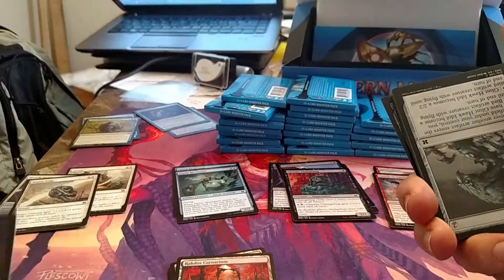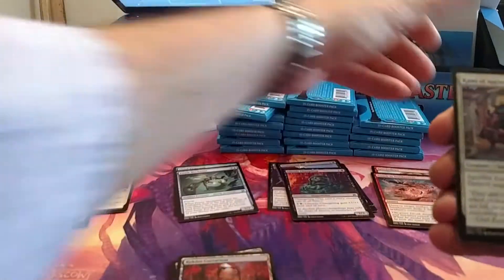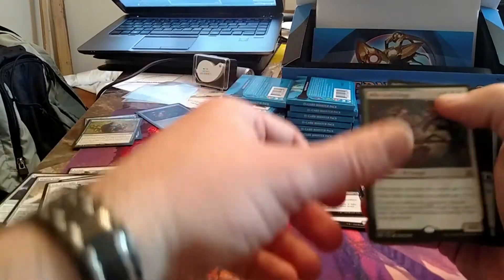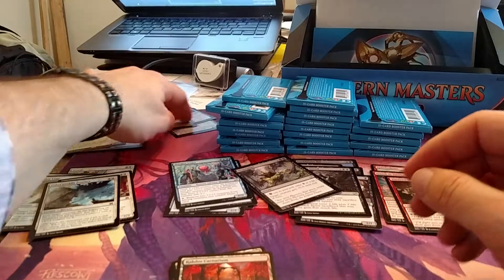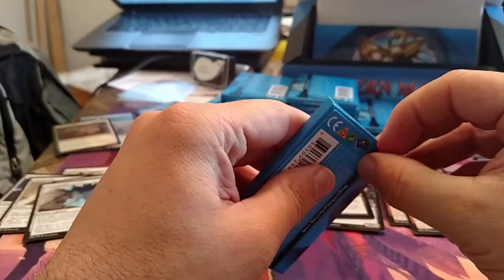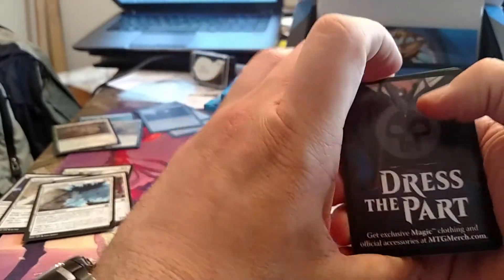We got the Primordial wizards — no one likes those. There's a foil token or something. Wilt-Leaf Liege — there we go, that's a card I've needed for a while. Probably a year and a half I've wanted some of those but I've been unwilling to pay the price tag. It's funny — I bought two Lotuses in the past year and a half but was unwilling to buy Wilt-Leaf Liege.